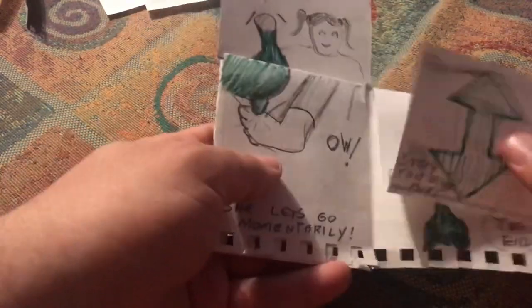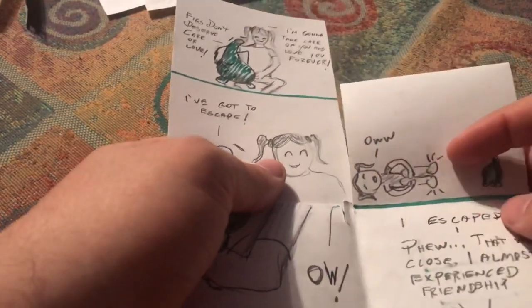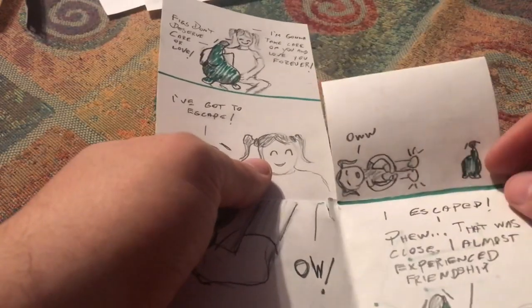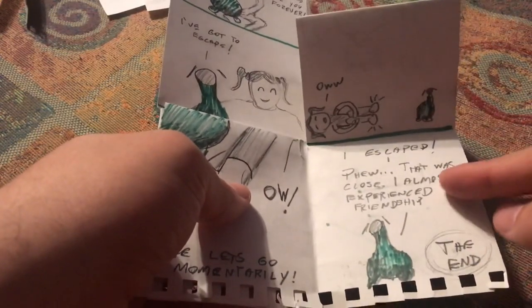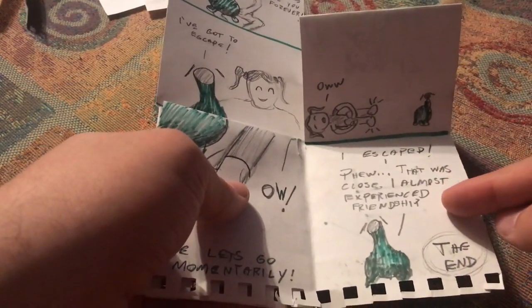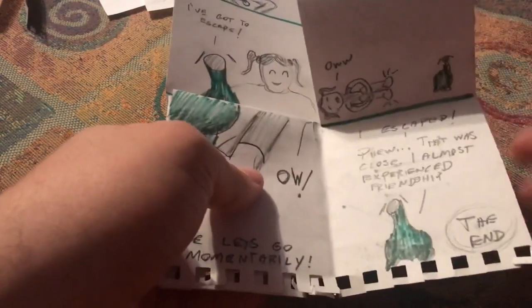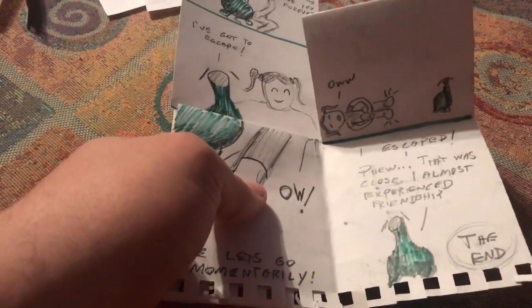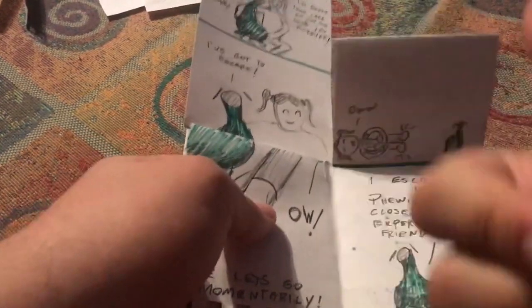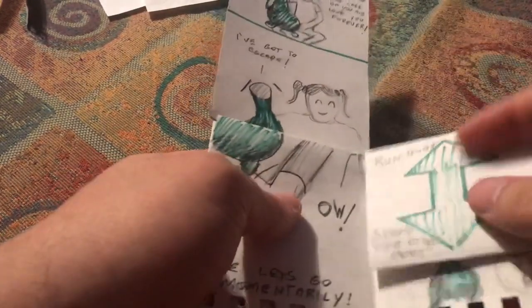That is one ending. Let's try stomping on the other foot. She's like 'ow' and collapses — both feet are in pain. You're like 'I escaped! Phew, that was close, I almost experienced friendship.' The end. You narrowly avoided experiencing friendship, which is a good thing for a fig. If you get this ending, you won the game.